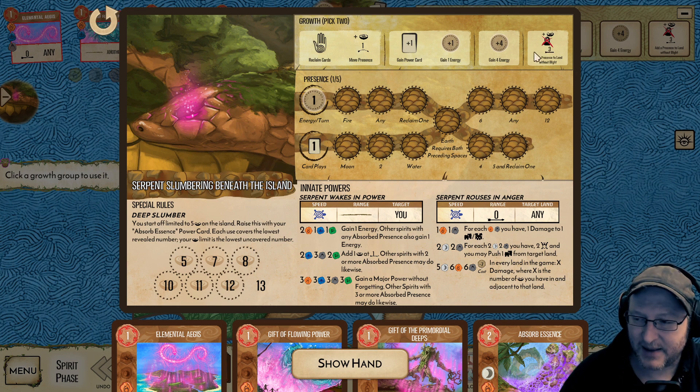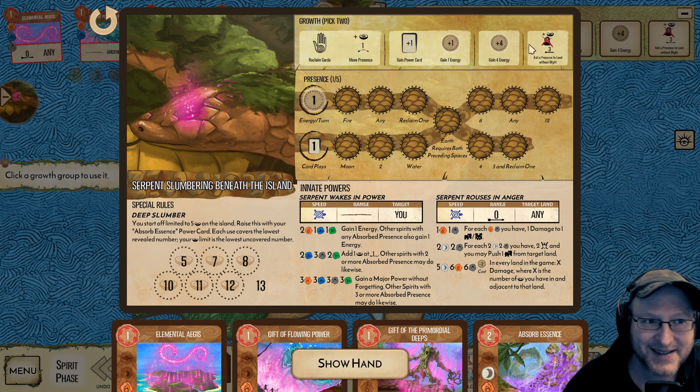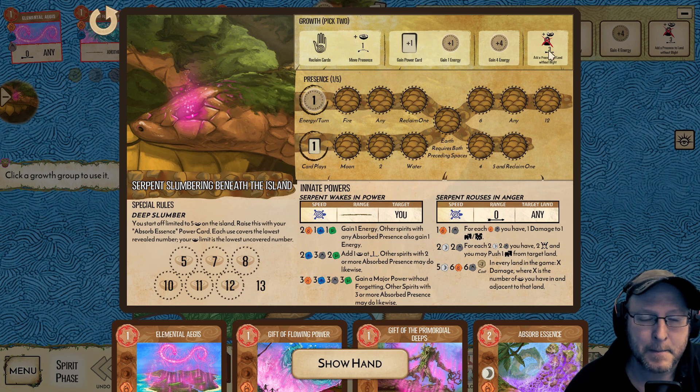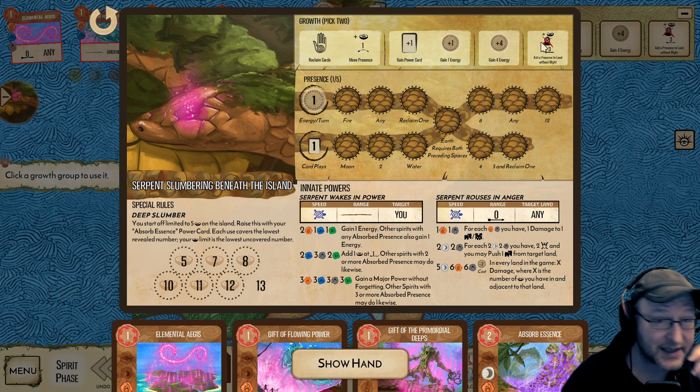But note: it has to be a land without blight. So that is something to bear in mind and consider. You've got a straight gain for energy — you're not going to want to use that much, because it's going to be more useful to gain power cards and reclaim, probably your Aegis and your Absorb Essence. We'll get into the nitty-gritty of gaining power cards once we're into the game.